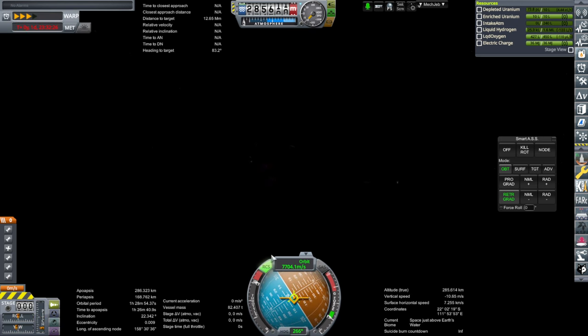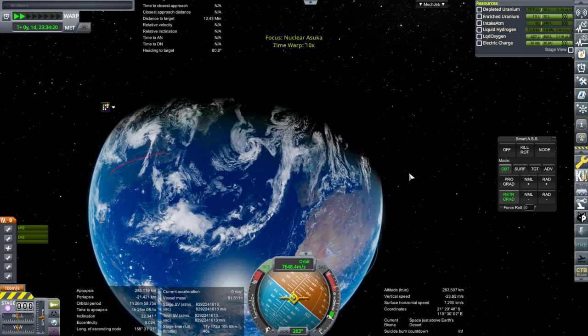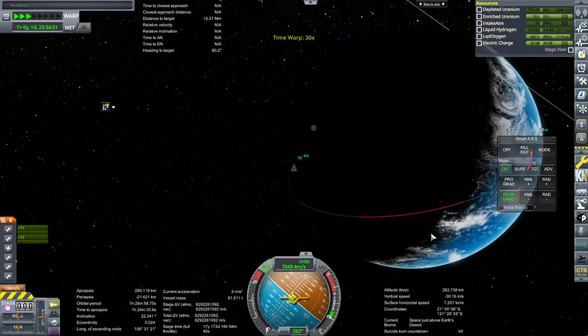The delta-V reading was for the nuclear engines. The RCS has a quarter of the efficiency so I don't know if we're going to get low enough with what we have left. Maybe we should light the nukes. For the purposes of this test I think we better give the nukes a little try here. We'll take negative 20 kilometers periapsis — the rest is residuals but the RCS can deal with it.